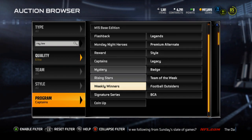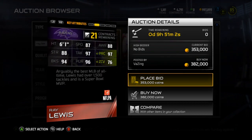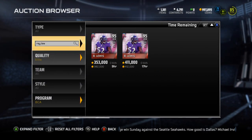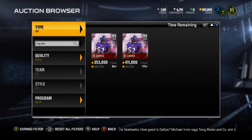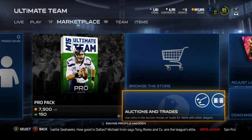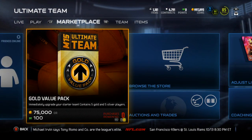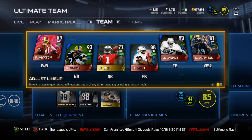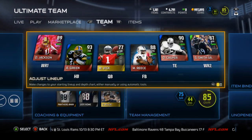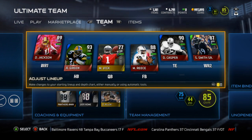On the auction house, Ray Lewis BCA only has two listed — cheapest one is 382k. His stats are just so nasty, I want to destroy people with Ray Lewis. I think I'm gonna bite the bullet and spend the coins, then spend money this weekend when the new legends come out or BCA packs drop. Also, I had some debit card fraud I had to deal with this weekend — lost all my money, had to take care of it, getting it back though, that's why I haven't bought packs. Hope you guys enjoyed the video — drop a like, subscribe if you haven't, and I'll catch you guys later.